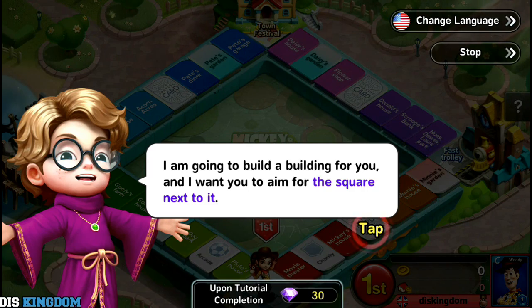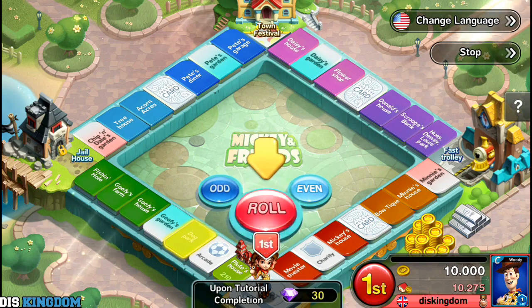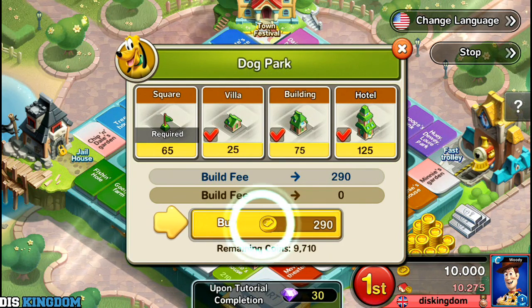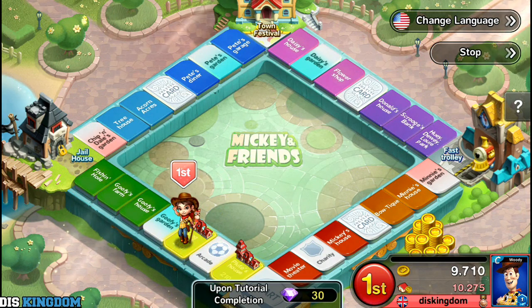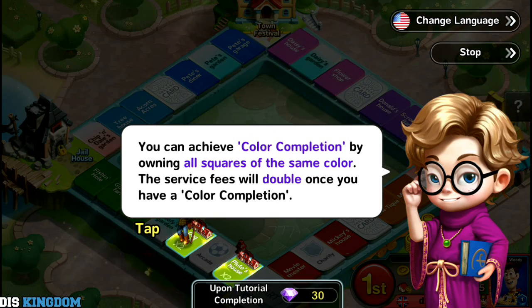I'm going to build a building for you and I want you to aim for the square next to it. Color competition — service fee increases when you achieve color completion by owning all squares of the same color. This is like what happens in Monopoly when you have all the colors in a set — you can charge more.